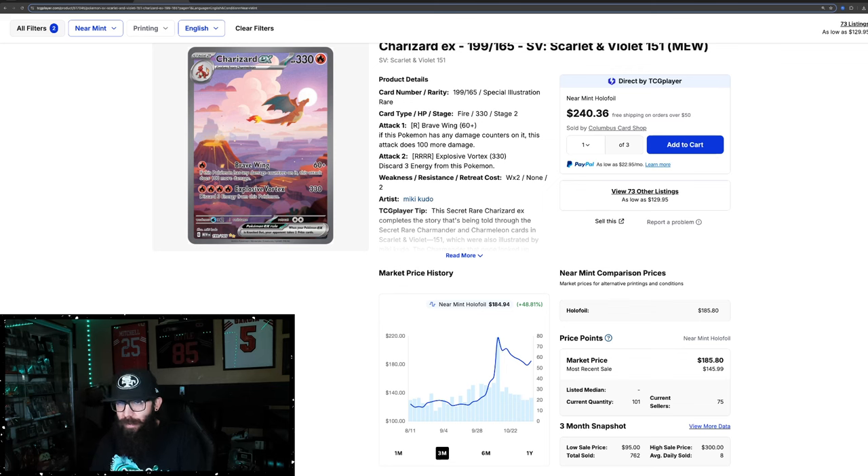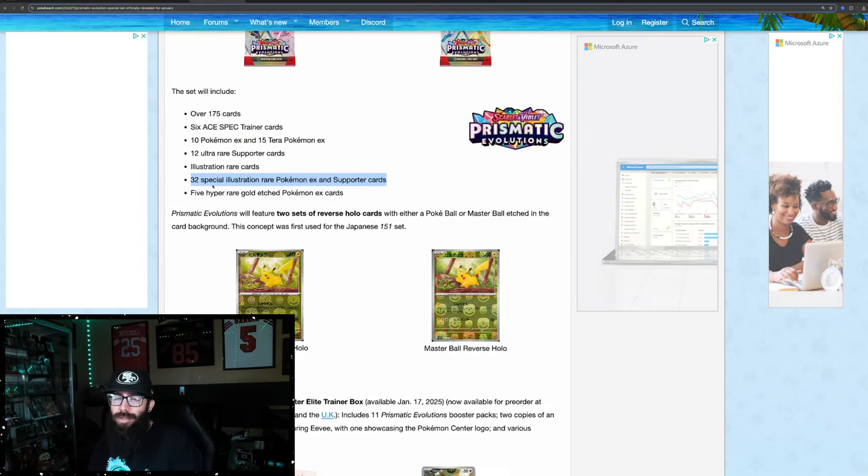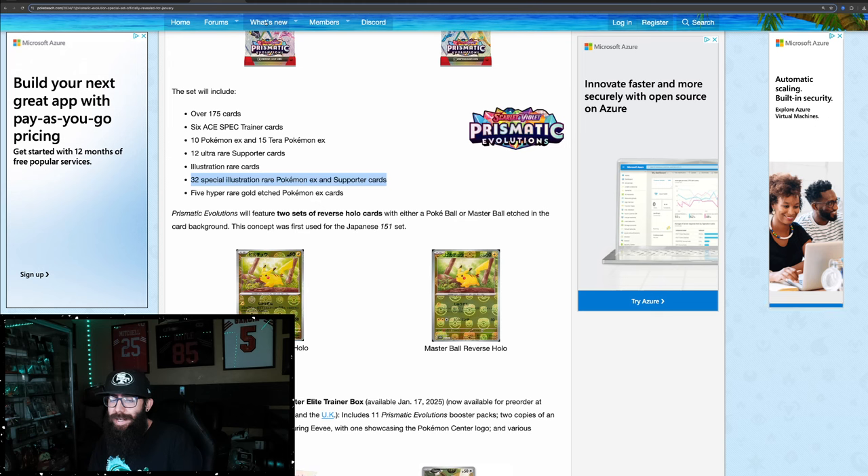Not that this Eclipse Umbreon can't go literally to the moon — it's definitely possible. We're going to look at a few other sets just to make a few comparisons. We're not going to use only 151. So yeah, 32 Special Illustration Rares — that's a lot for a set. Either way it's going to be hard. We just don't know how hard.